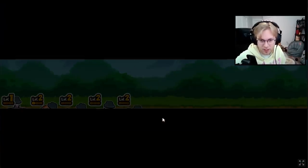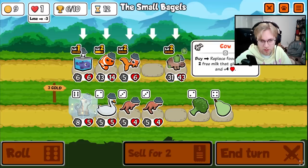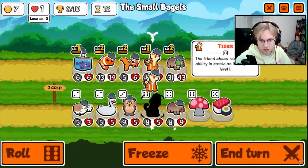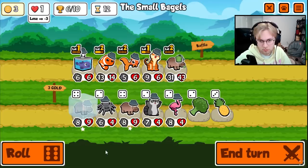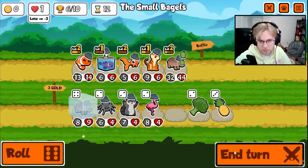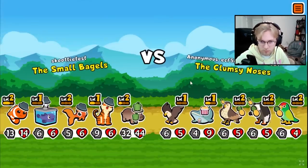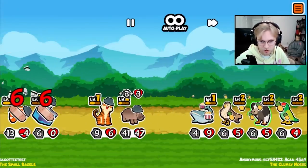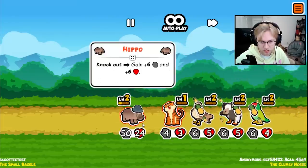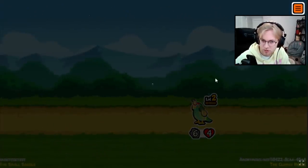That's pretty good — if we get the tiger and the hippo... We'll buy the clownfish because it's cheap, get rid of the cow, buy the tiger, then buy the hippo. The vulture is going to be a huge problem — we're only healing six and it's dealing 12. That's so annoying. I hate the vulture.